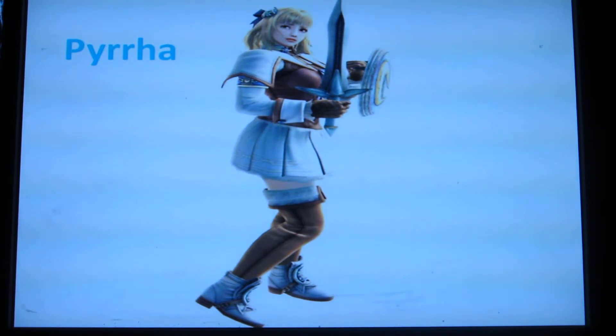Pyrrha — I'm destroying these names — but she's another sword and shield character coming in. I don't think Sophitia is going to be in this one; I think she got killed, that's why she's not in Soul Calibur 5. The design is great, but it still reminds me of the others — it reminds me more of Cassandra than any other one.